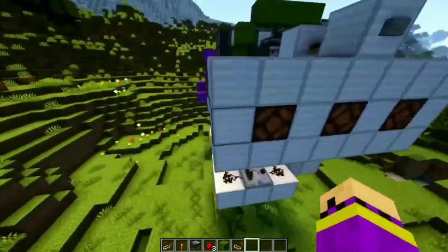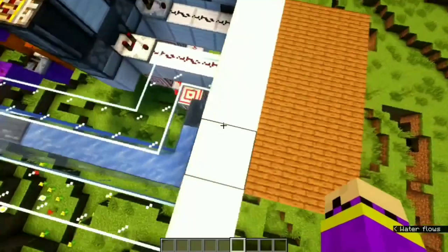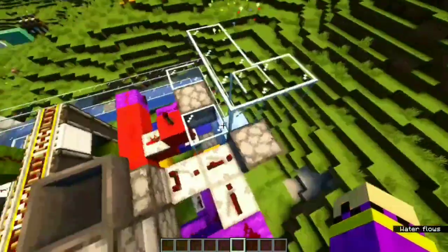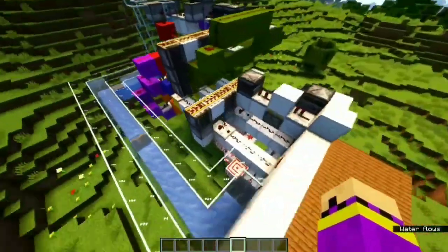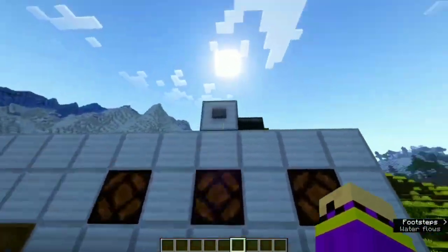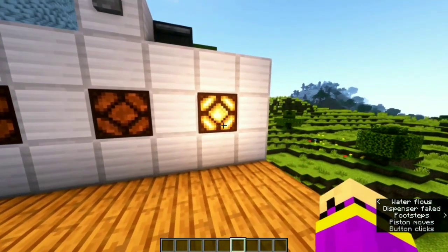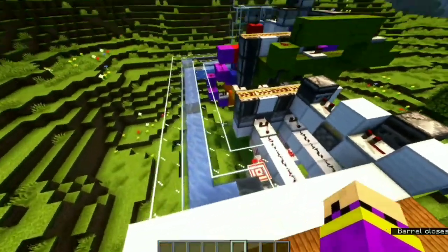Now we just need to finish setting up the water elevator to push all items down to the reward area. I've set up all the waterways so all items will send down into this barrel. We're ready to test the full slot machine. In the barrel we have: diamond as the third tier reward, coal as the first tier reward, and gold as the second tier reward. Let's give it a try — first round, nothing... okay we got the first tier reward!